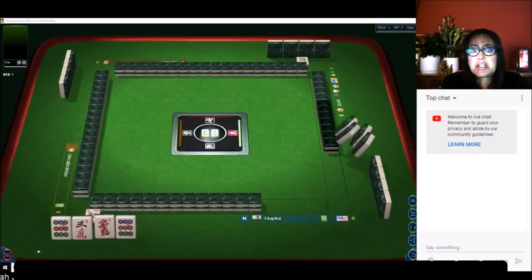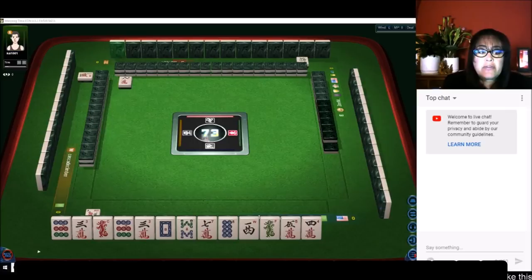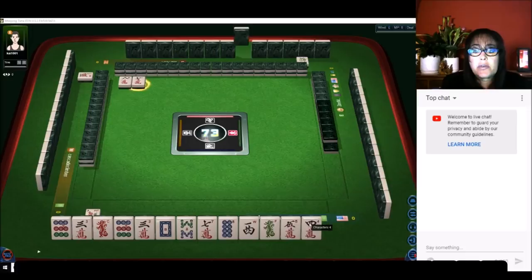We just launched into a strategy session at Mahjong Time. We're going to focus on Hong Kong Mahjong. If you're new to this game, look for a link below the video to a lesson playlist and a player reference. Basically you need four sets and a pair — four sets in a pair, three in a sequence or three of a kind.